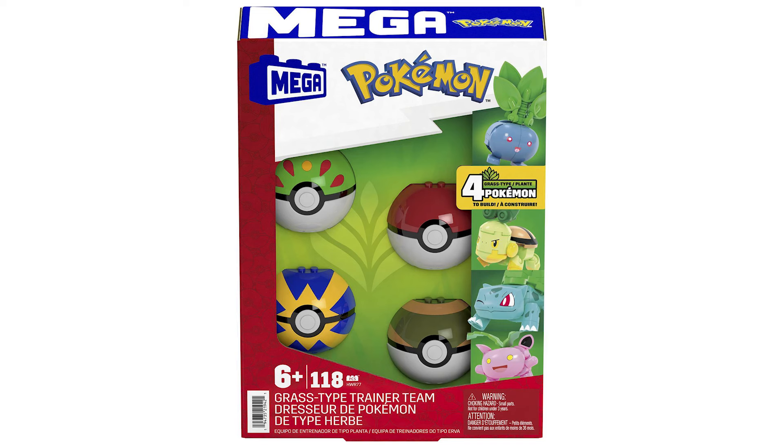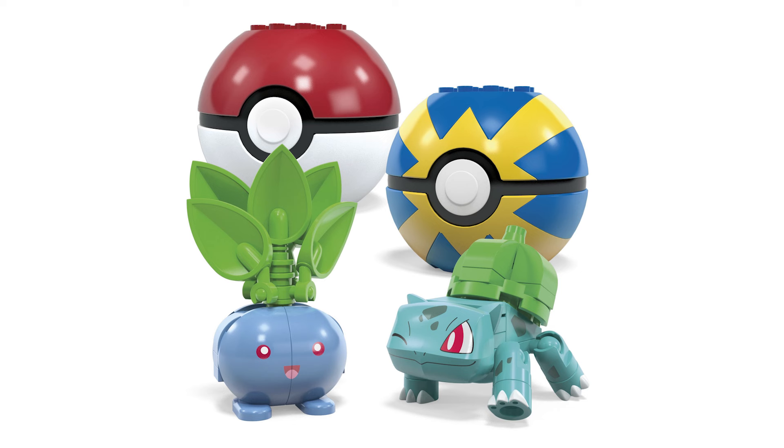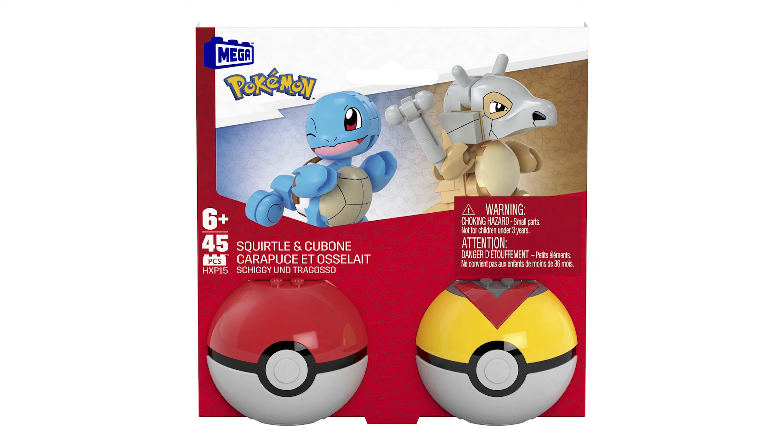Last week, we got a load of new mega sets revealed. First up, we've got the Grass-type trainer collection with four different Pokemon: Bulbasaur, Hoppip, Oddish, and Turtwig. I really wish that Turtwig looked different than what they decided to release. There's also an upcoming two-pack of Squirtle and Cubone, and then a whole bunch of new full-on play sets coming.